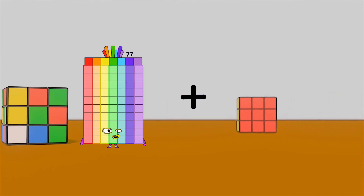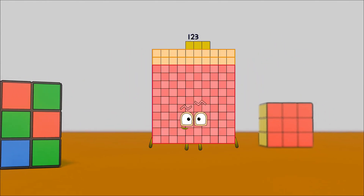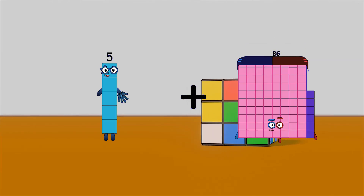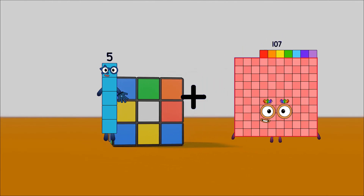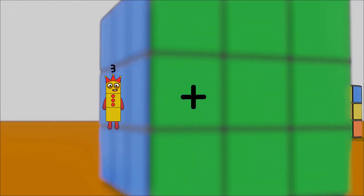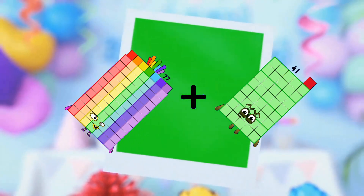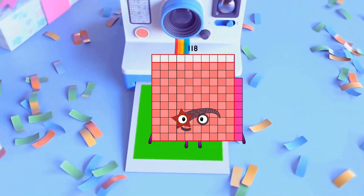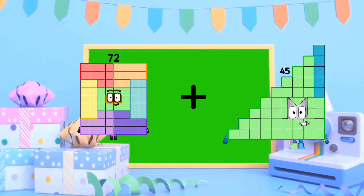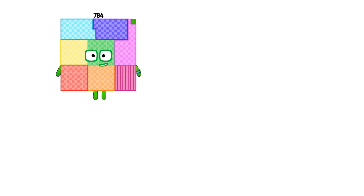77 plus 46 equals 123. 5 plus 107 equals 112. 77 plus 41 equals 118. 72 plus 84 equals 156.